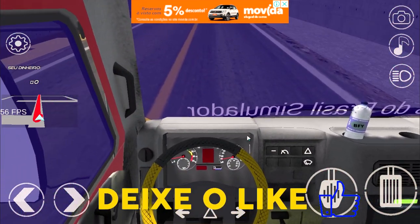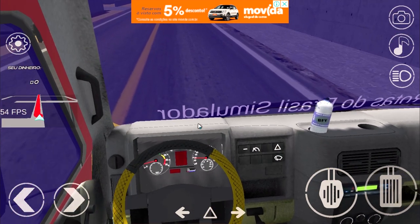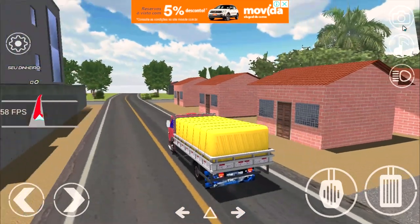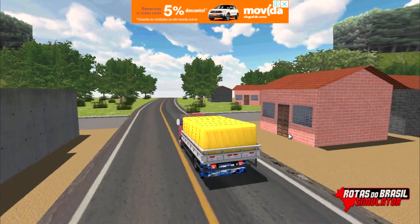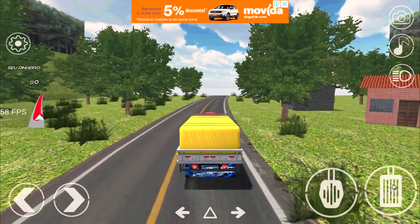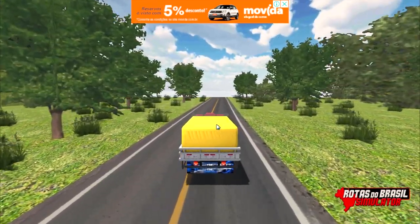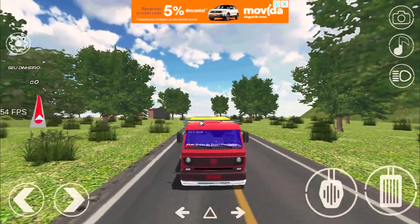A câmera interna mostrando pra vocês o interior do caminhão. A capa do volante que a gente colocou e a garrafinha de água ali. Painelzinho funcional, o contador de velocidade. O RPM não tá tão funcional assim. Tem camerazinha pra fazer uns takes de vídeo. E tem como desabilitar aqui o menu pra viajar sem HUD. No mapa não vamos nos perder tão cedo.